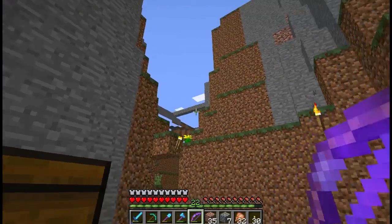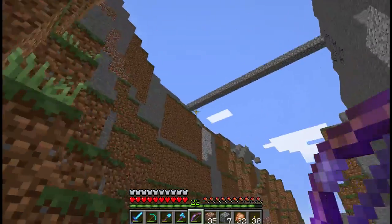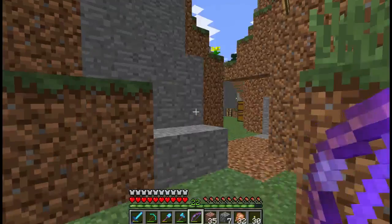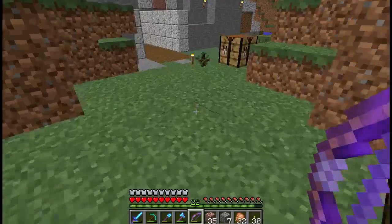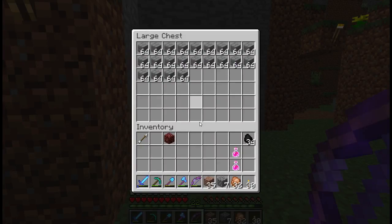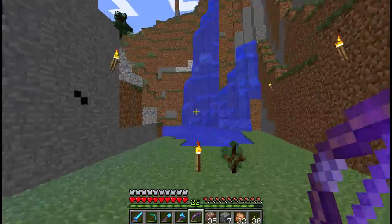Started planning out a wall up there. It will probably come all the way down to the floor here. I need to decide a pattern that I want to do. The spruce wood is a darker color, along with some stone bricks here. I think that might look good together.